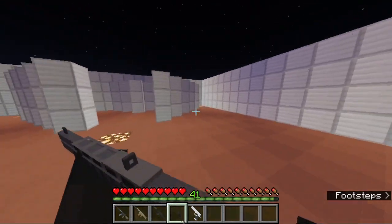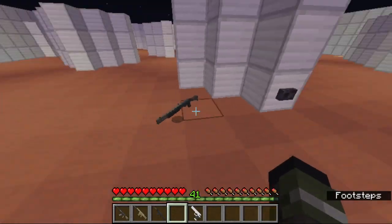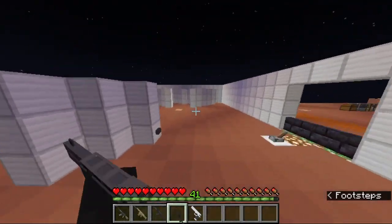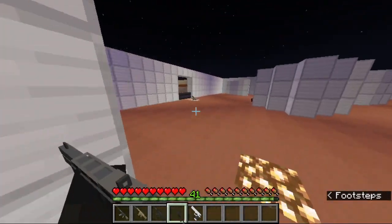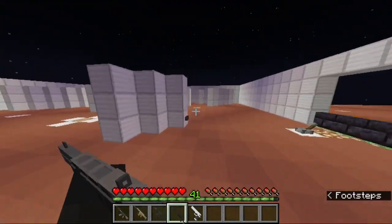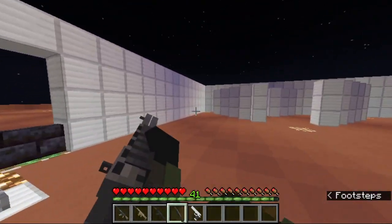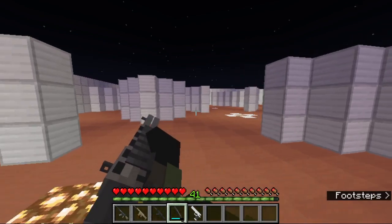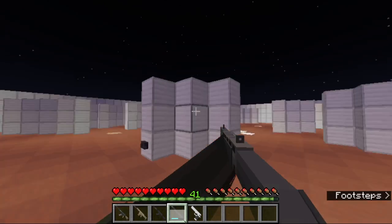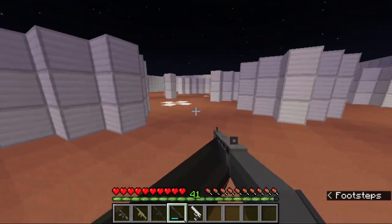As for the combat shotgun, I just unfolded the stock because I just felt like it. I personally think it looks better this way. Even though the folded version is the more iconic-looking one, this gives more Half-Life vibes. So that's the shotgun with the arms.